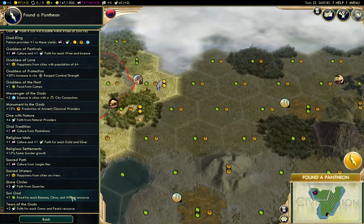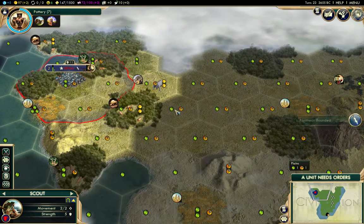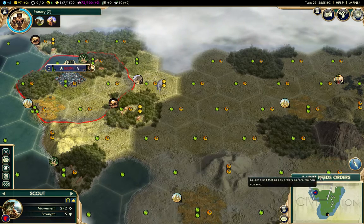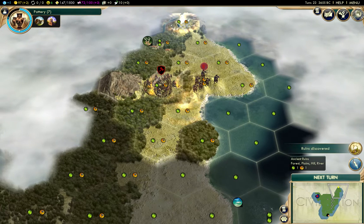So we'll go for banana, citrus, wheat plus food — because we have a wheat resource here. And we'll go back to exploring another ruin.